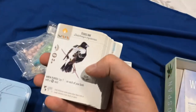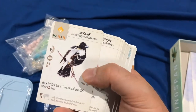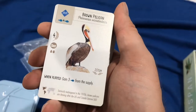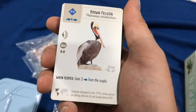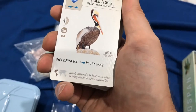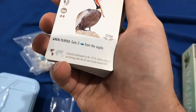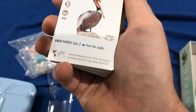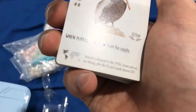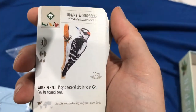Here we have a bubble link — is that a bird? Cool. There's a brown pelican, with a water symbol because it likes fish. It has four feathers — Pelecanus occidentalis. 'When played, gain three fish from the supply.' Seriously endangered in the 1970s, brown pelicans are thriving after the US and Canada banned DDT. Its range of habitat is North and South America. And here's the downy woodpecker — North America.